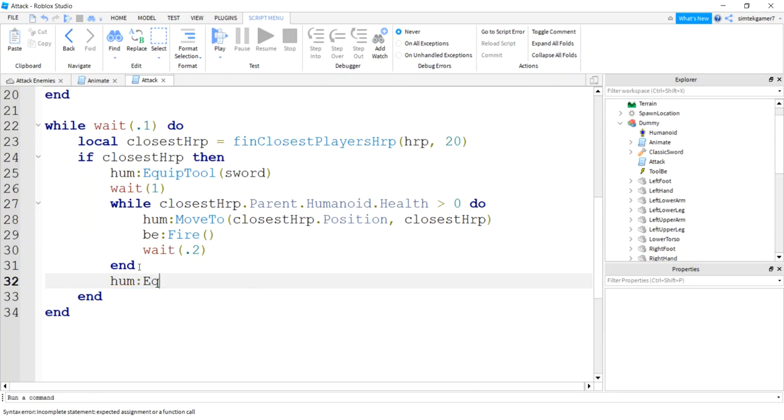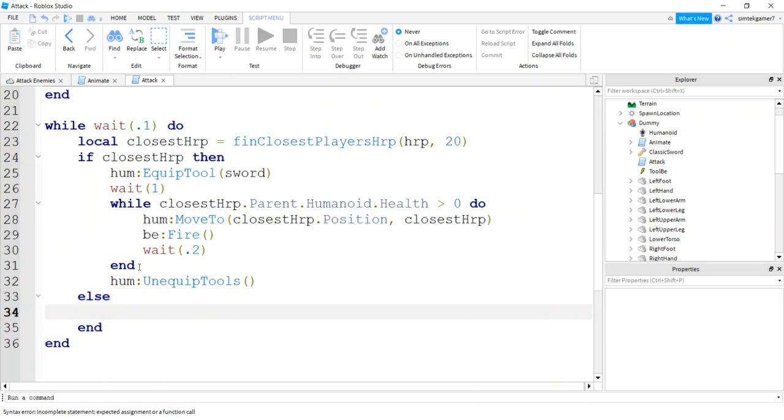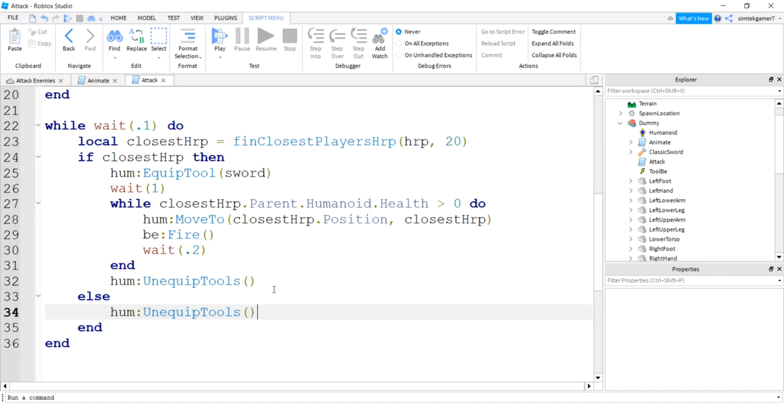When we're done killing the player, call humanoid:UnequipTools() to take off all the tools. Also, if there's no closest HumanoidRootPart — if we return nil — go ahead and sheathe the sword the same way.